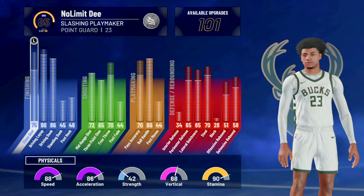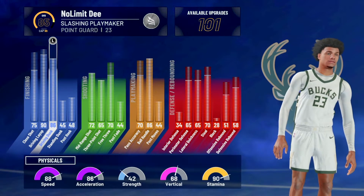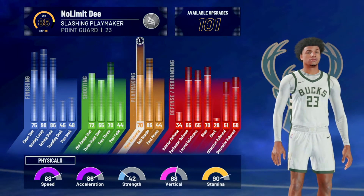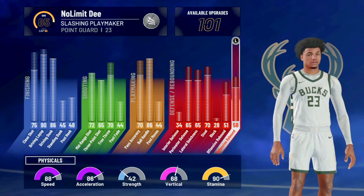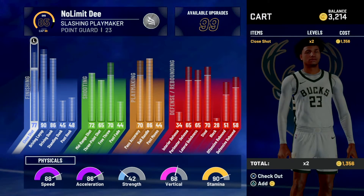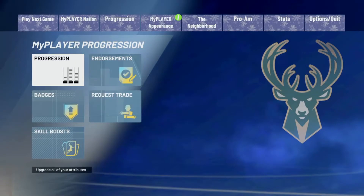On this build, off the rip I get contact dunks — I get 86 driving dunk. The only thing that lacks on this build is the 3-pointer. I have a 65 three, so I can't really take as many 3-pointers as I want to. But he can speed boost and he has good defensive stats. The stats also include 88 speed. Let's get straight into the animations.